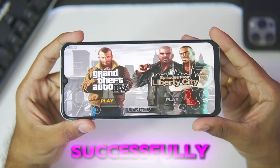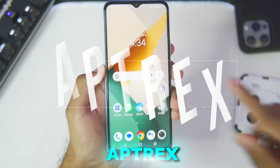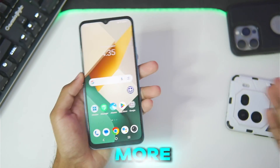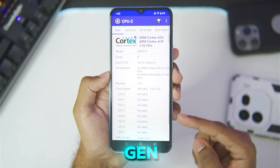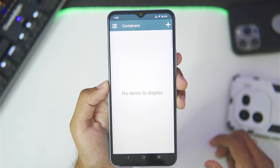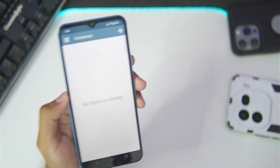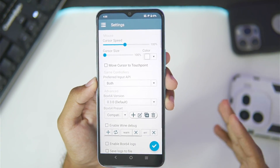Grand Theft Auto 4 has successfully started — will it work? Oh my god, it actually booted! What's up guys, it's Aptrix here. Welcome back to a long-awaited series where I'll be testing out the latest WinLater 8.0 on my low-end Android device. In today's video we'll be testing out more games than before, and I'll be showing you the best settings so you can play games even on low-end Android devices.